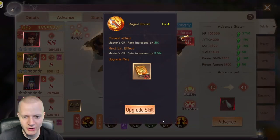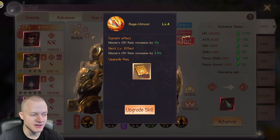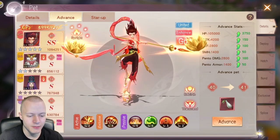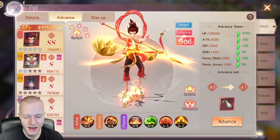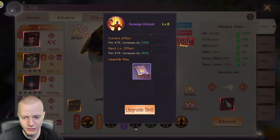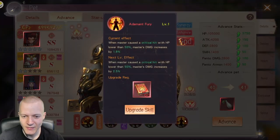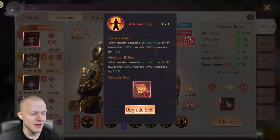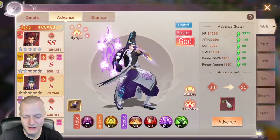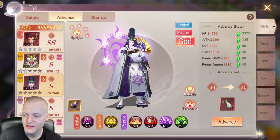Upgrade the skills you think look good. I love the skill that increases master crit rate by 3% — it's a good passive for this pet. Upgrade skills kind of equally. Some skills don't do much, but penta damage matters. The final two skills usually matter. Whenever you see a percentage stat, it means it's pretty good.